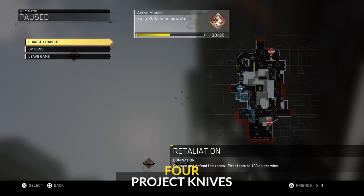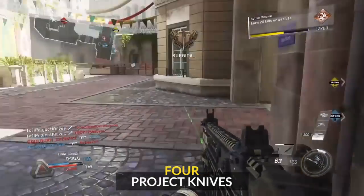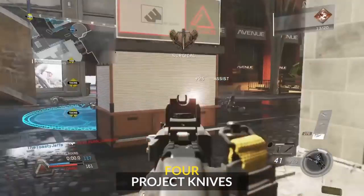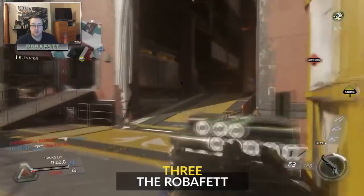Number four: we've got Project Knives hitting what looks like a predestined spot that he's found for the B flag. He just lines it up - as high as you can go in this game, such a short distance - but he gets a double kill on the flag and then clears it to boot. Very exciting getting all these double kills everywhere.